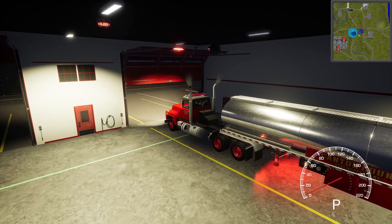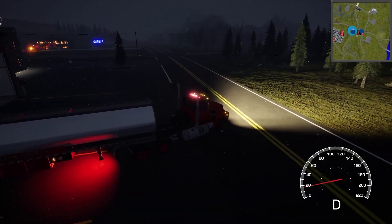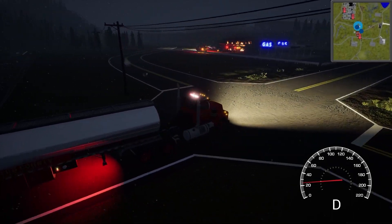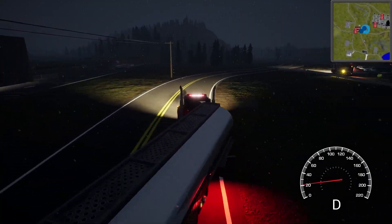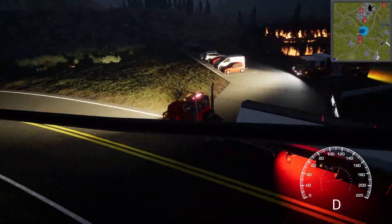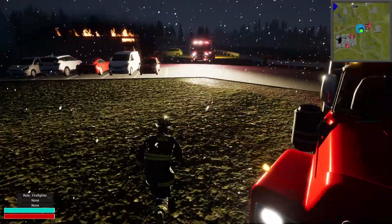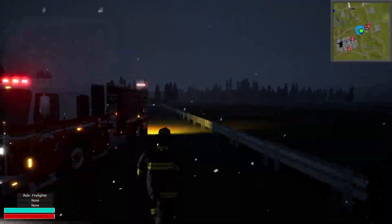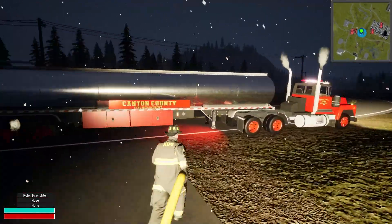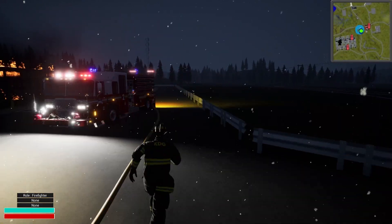Hit F to open the door — nice. I'm figuring this out, there's a little bit of a learning curve but not too bad, just like any new game. It got dark really fast — was looking good and now it's dark. We've got our big jumbo tanker, so we should have plenty of water. Look at those lights over there — that's a nice looking scene, a well-involved Quick Mart fire. Let's stop here, hop back out, and start establishing a water supply.